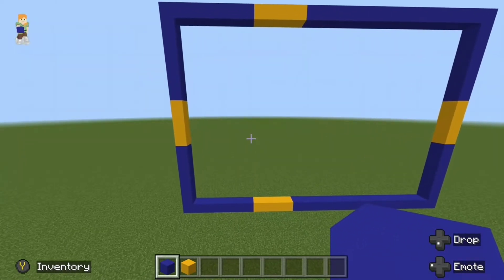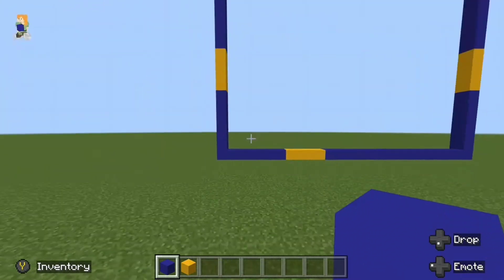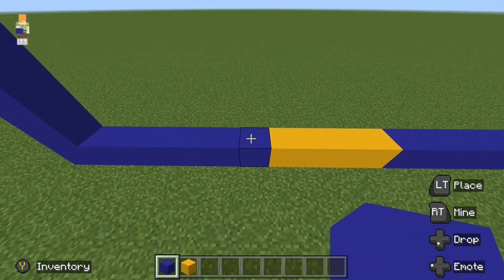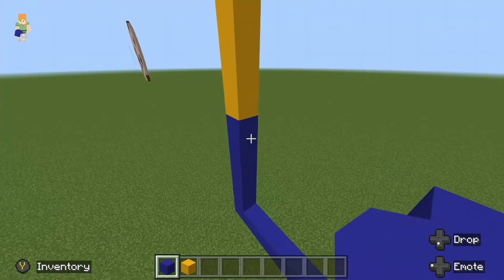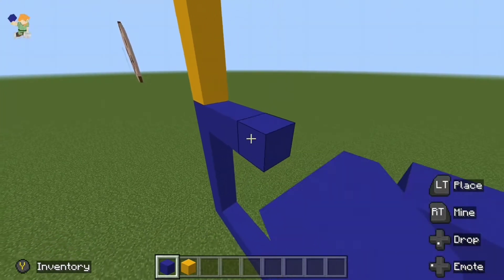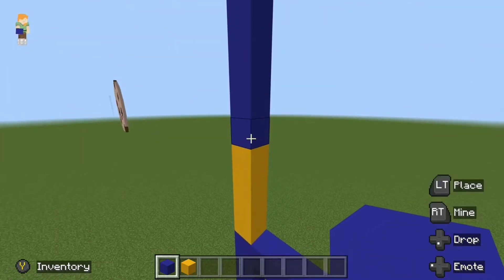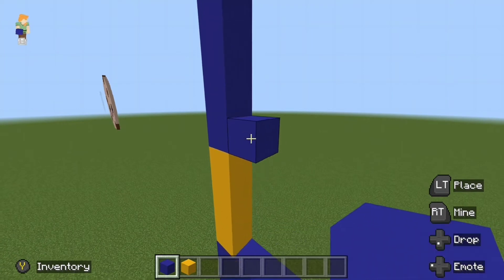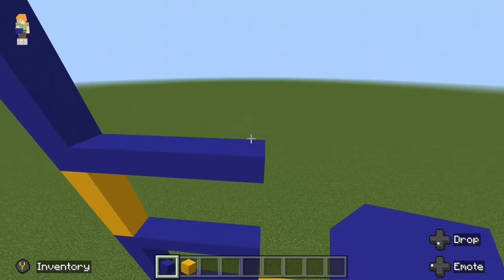Now what you'll need to do is from the bottom left corner, go to this block here and place six blocks up from here — one, two, three, four, five, six — and then join this up with this block here. Then go to this section, this block here, and place six blocks to the right — one, two, three, four, five, six — and then join this up to the top.